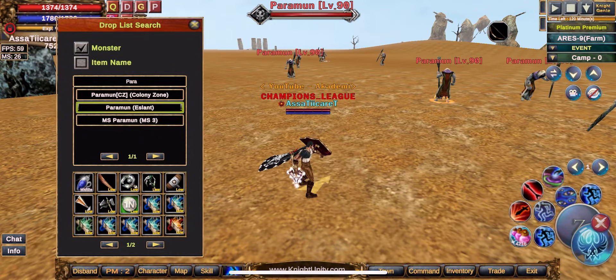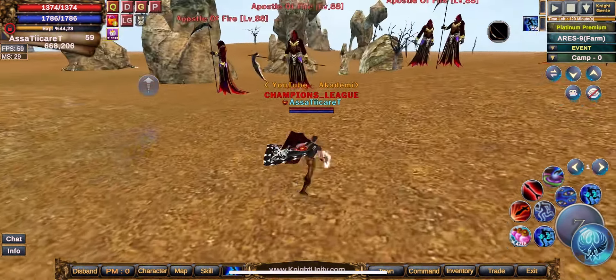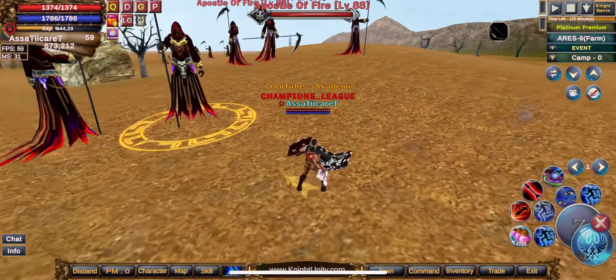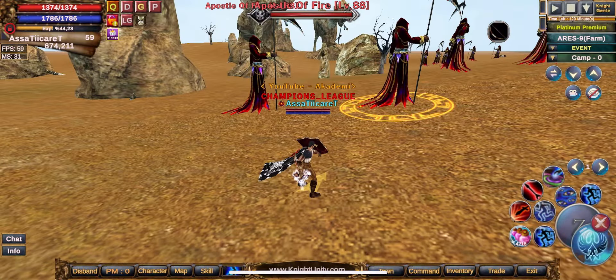If you're farming Paramun, KS players will definitely come. You need a 4th and 5th backup character ready. If you don't have a team and only have 3 devices, try Paramun but when a 4-asas KS group comes, you may not be able to handle it. Apost of Fire slot gives the same drops as A3. Since their HP and defense are the same, everything I said about Apost of Fire also applies to A3. Drops are identical.